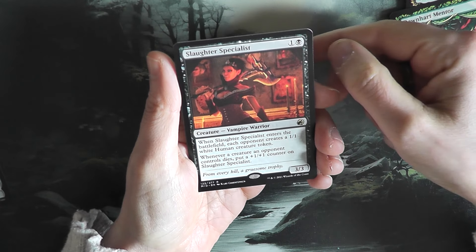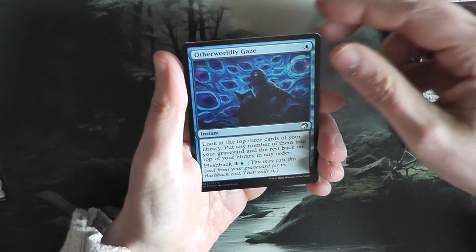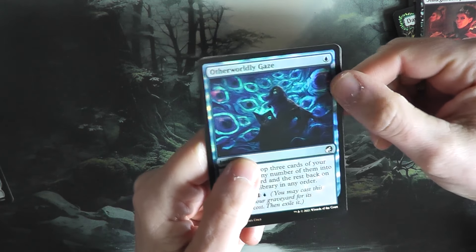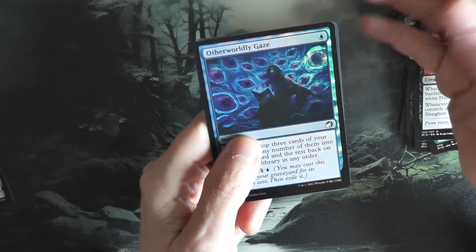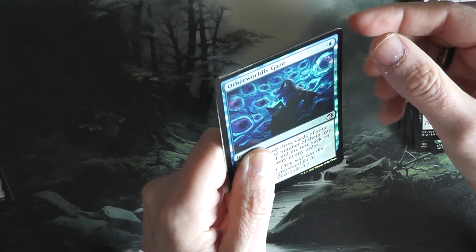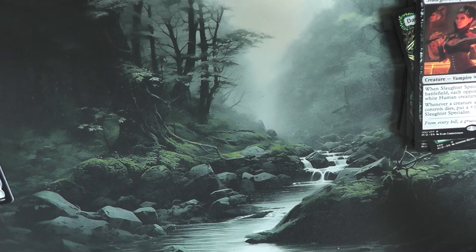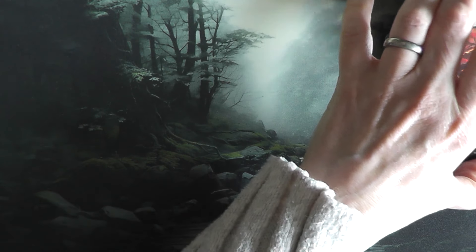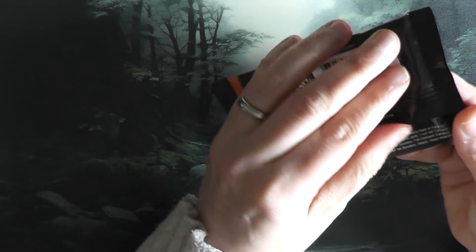Slaughter Specialist — so now we're in the rare section. She's a vampire warrior. Does she change? No, she doesn't. Otherworldly Gaze in foil. This one doesn't come out in the Double Feature Edition at all because it's just black — they didn't do a good job there, but I love the foil on this one. Unfortunately it's a token, not from the list, so we put this aside. The foil goes into the present pile.